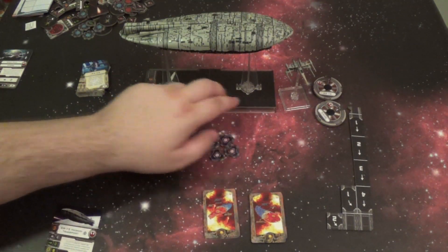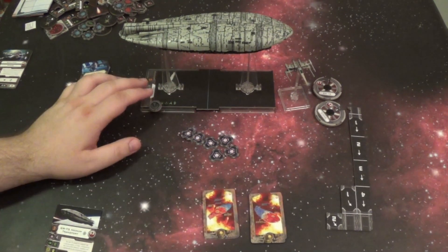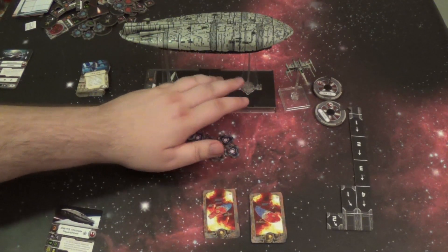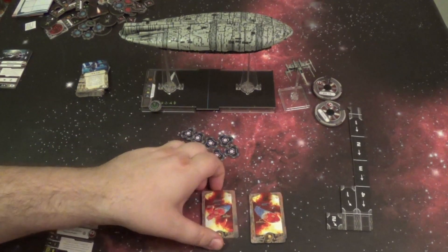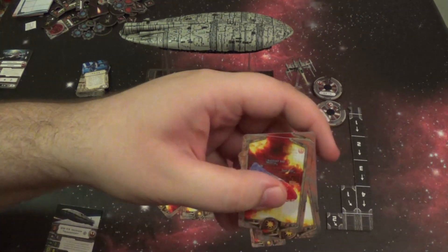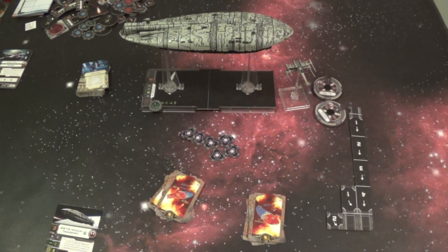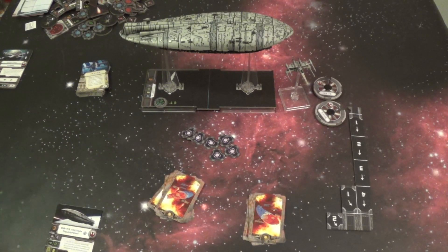These two bases, despite being on one big template, are actually going to be acting independently. When ships target the Rebel Transport, they're going to be targeting either the front or the back of the ship instead of just the ship as a whole. Each segment of the ship has its own damage deck. These damage decks function independently and do different things depending on what's damaged. Reinforce lets you defend whichever segment you place it on — the rear or the front.